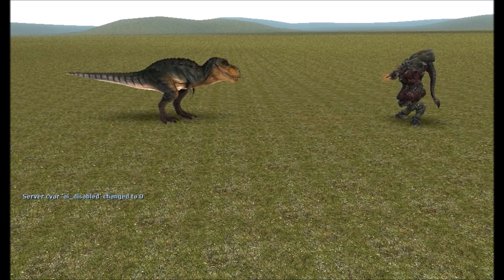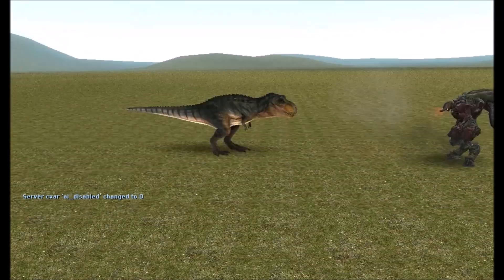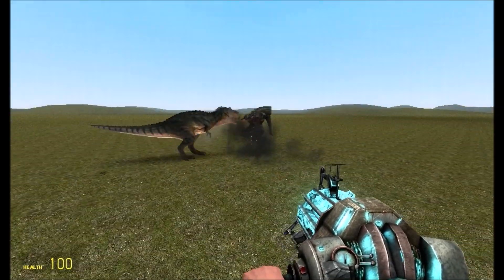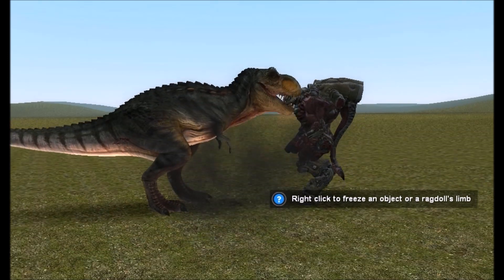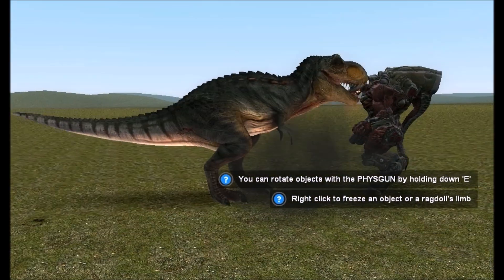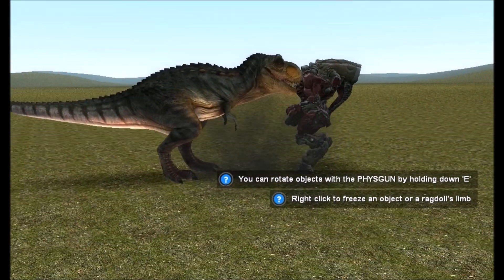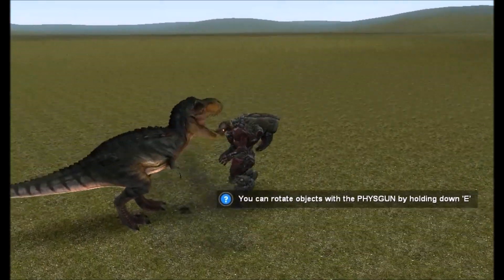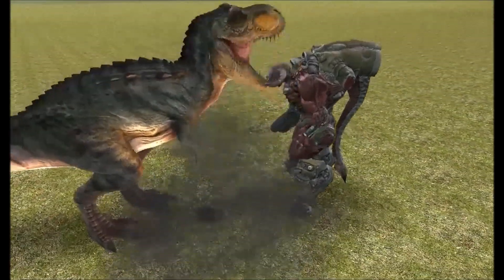Okay, here we go! He just missed — this is gonna be a real tense face-off. T-Rex, you better get a move on. The T-Rex moved in a bit closer and is chomping down right on top of the Cyberdemon. The Cyberdemon is shooting the T-Rex causing damage, and you can see the T-Rex is injured. Cyberdemon, you better win this — if the Cyberdemon loses I'll pit him up against another enemy.